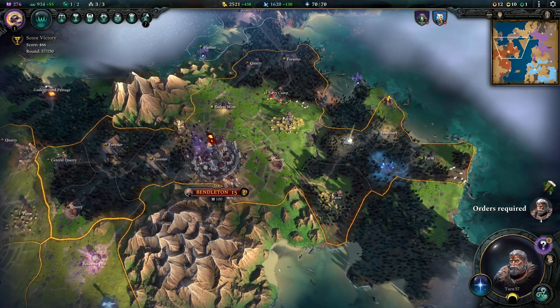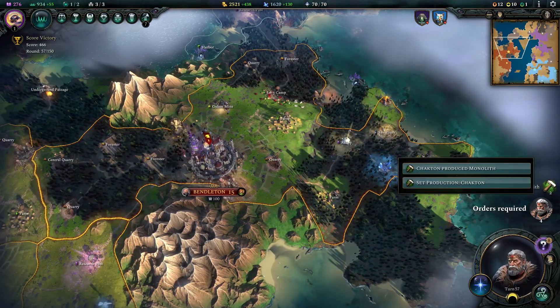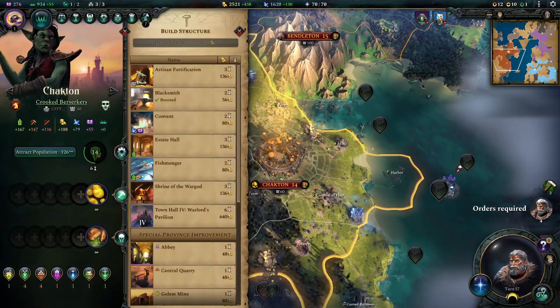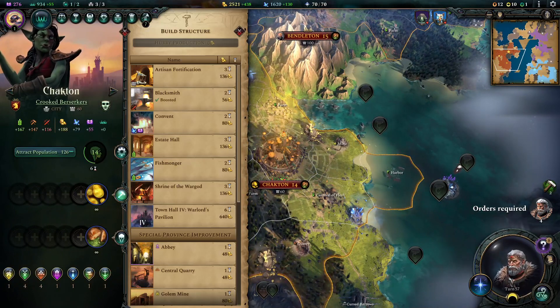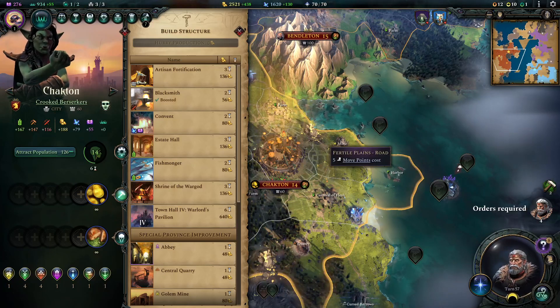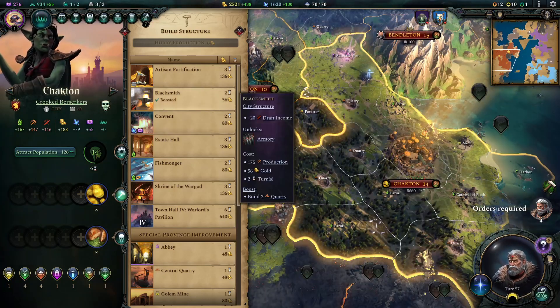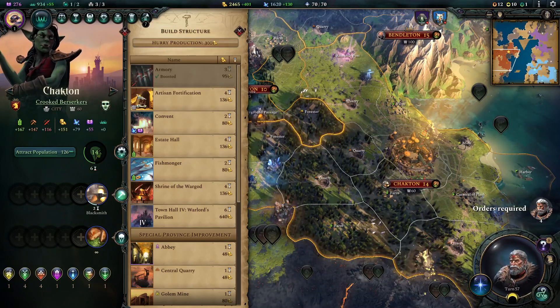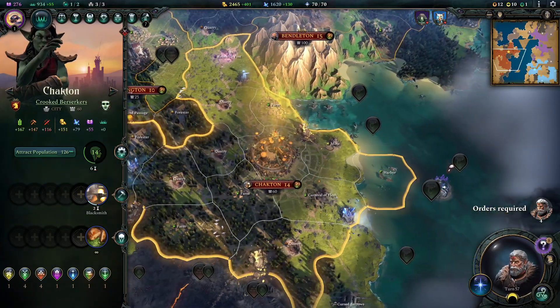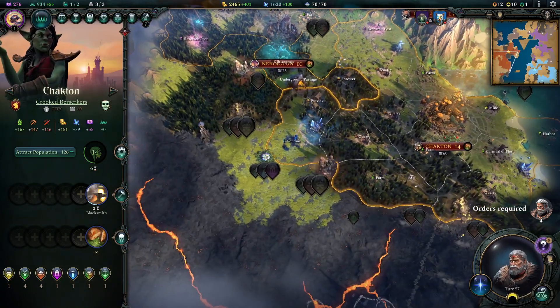Day 57's here - not a whole lot happened in it. We just got some stuff from Chacton down here, a city that we incorporated from the empire of these goblins, just got to figure out what we should do with it now. We do have something boosted here - the blacksmith gives us more draft income for units, so we're just going to pick that up. It'll only take two turns and I'm going to need to have some more units.